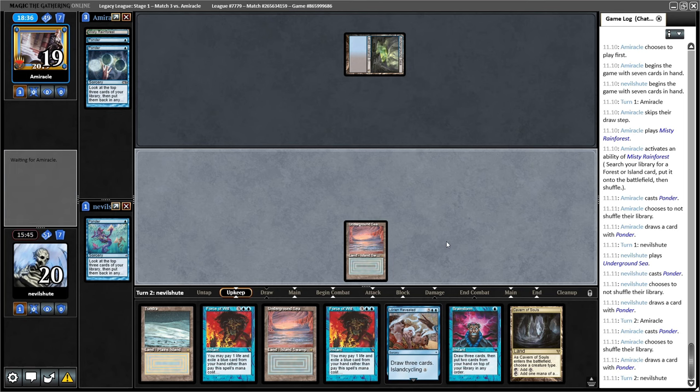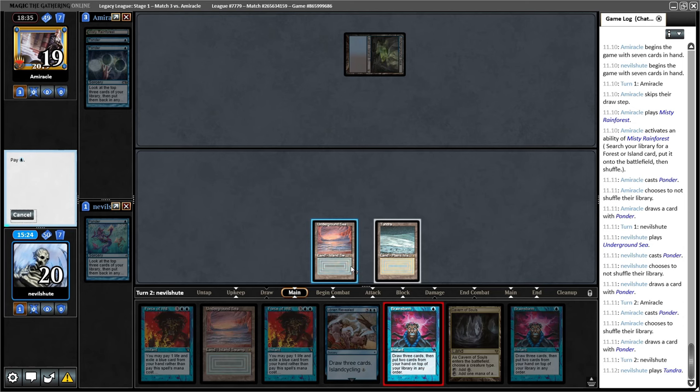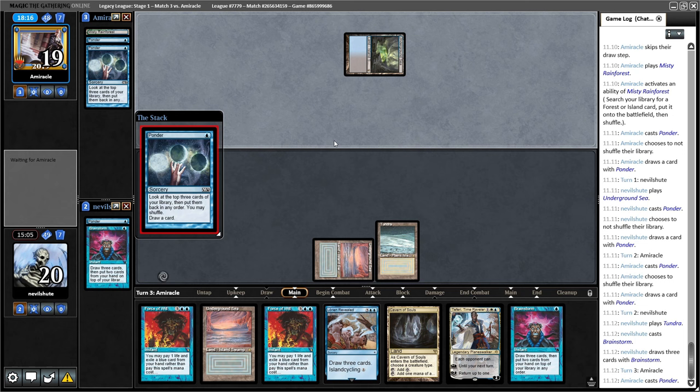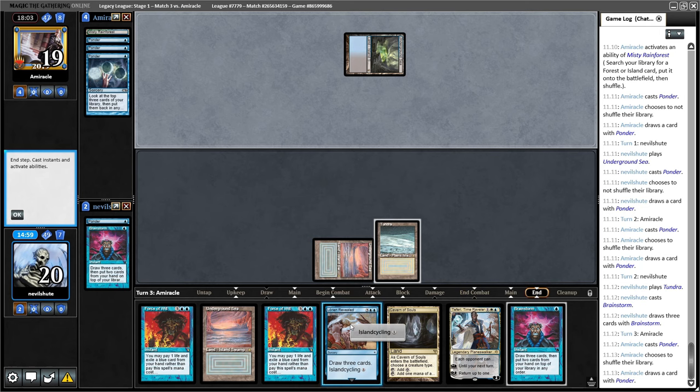I do feel kind of silly now — if they find Removal plus Counterspell, I maybe just gave up the ghost. A Bounce spell like Brazen Borrower is gonna be absolutely fine. Oh wow, okay — they're almost dead now. They can't Force of Will anymore, because they'll draw two cards. They can see. I don't know if anything changes on the draw — if we'd rather have another Force of Will rather than another Daze. Maybe Teferi over second Daze. We're sitting at exactly 20 blue cards, which is a little bit low. Gonna keep this.